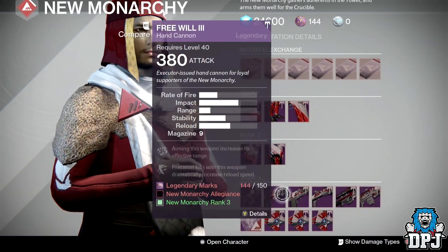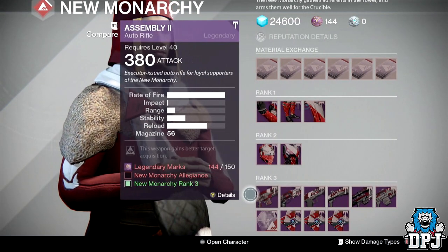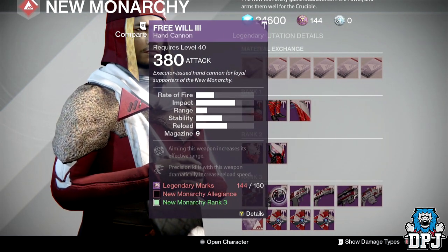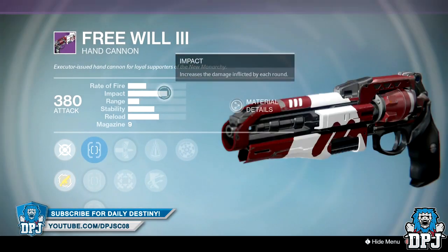Weapons-wise there's just nothing here. The sniper rifle is good, but nothing else. How many sniper rifles do you really need? They're not rare anymore. The hand cannon at first glance you might think could be decent, but it's that bad archetype of hand cannon. We've got Rangefinder and Outlaw but no other range perk.